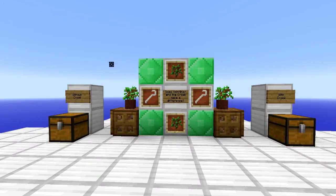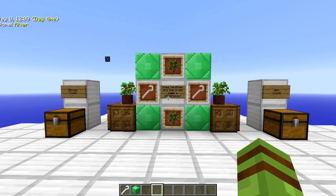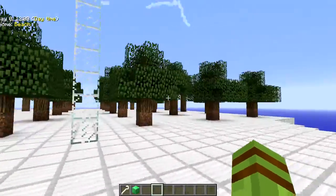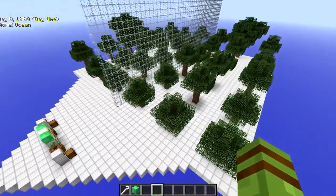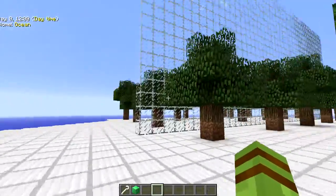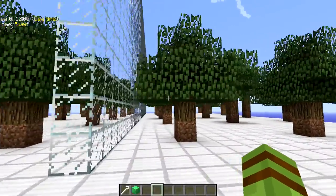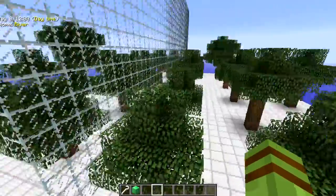Hey guys, what's going on, Drax here back with another episode. Today we're going to check out something a little different — we're going to test the effects of vein miner and the crook on Sky Factory trees. I've been watching a ton of people play Sky Factory lately and a lot of them have decided to opt out of using a crook with vein miner because they say it's just not worth the time or the materials.